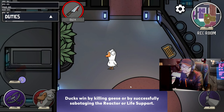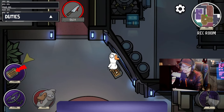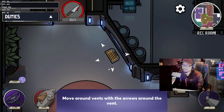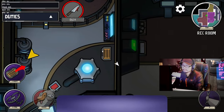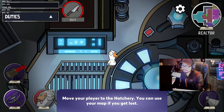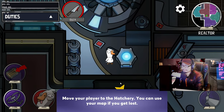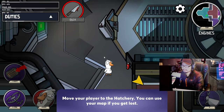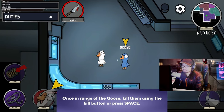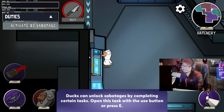Duck wins by killing geese. The duck has the ability to use ventilation systems to travel around the map. You can move players to the hatchery and use the map if you get lost. Once in range of a goose, kill them using the space button. Ooh, violent — using a knife!